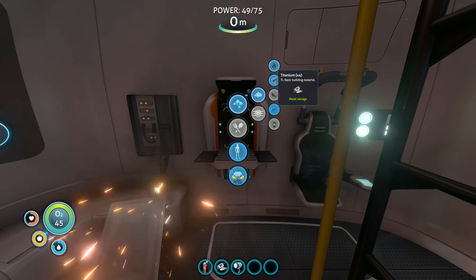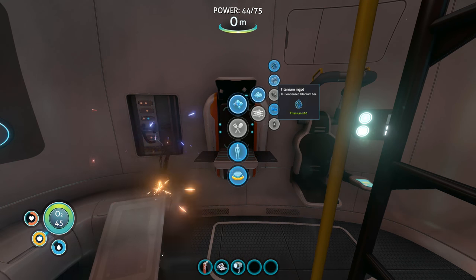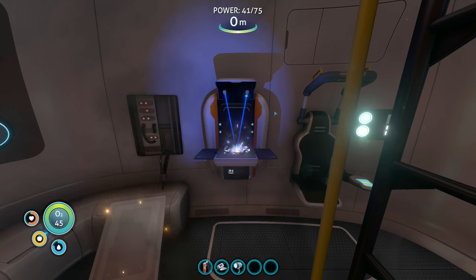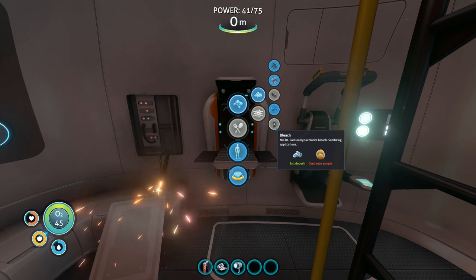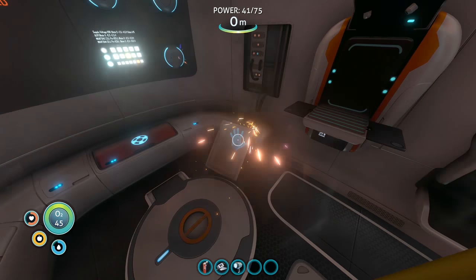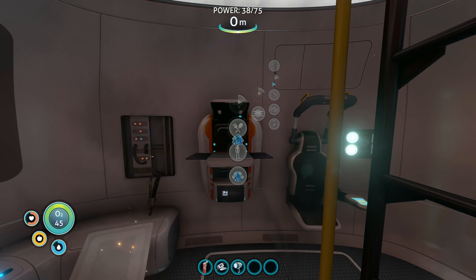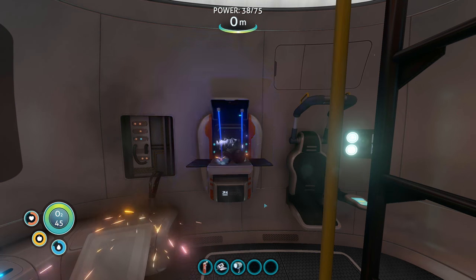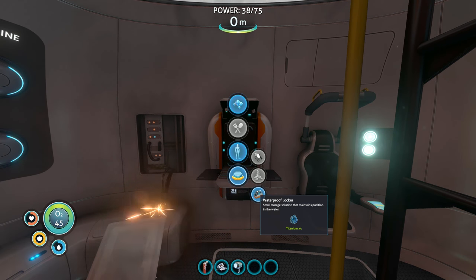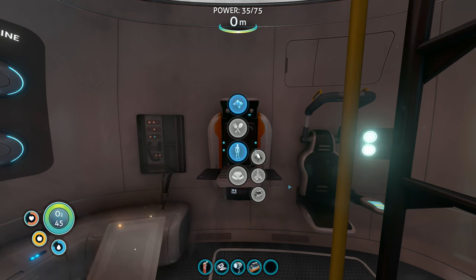Let's turn some of that titanium into titanium ingots — that's a condensed titanium bar, 10 titanium. It tells us the composition for glass, and there's bleach too — salt and chlorine and oxygen for bleach. Let's turn some of that into ingots. New blueprint — deployables, waterproof locker! Small storage thing — oh my God, yes! Let's make that. It's a floating locker we can put stuff inside of!